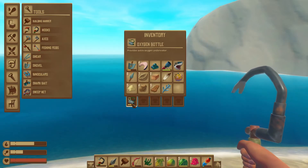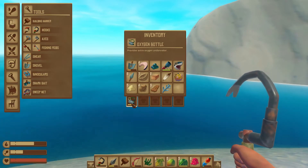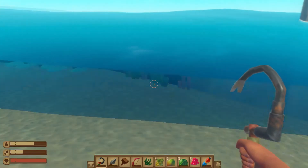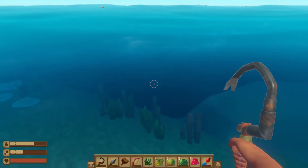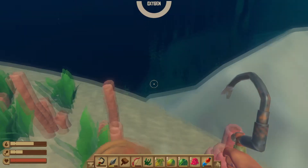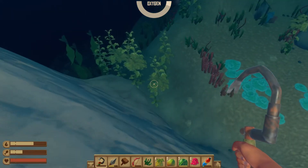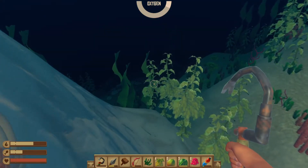I'm going to clear my inventory just real quick. You should get yourself an oxygen bottle. This really helps a lot when you're trying to get metal ingots because metal ingots can be further down underwater, and you're going to have to do some swimming pretty far down in order to get them sometimes. So making that right away is important.